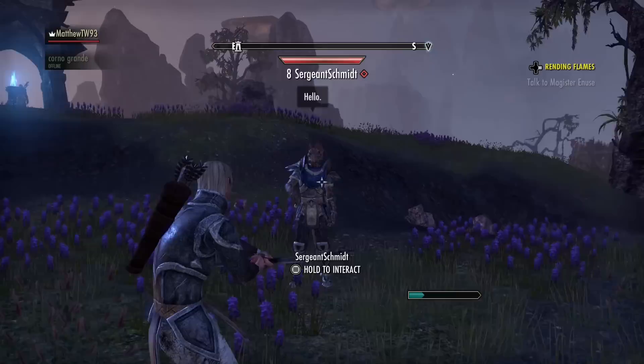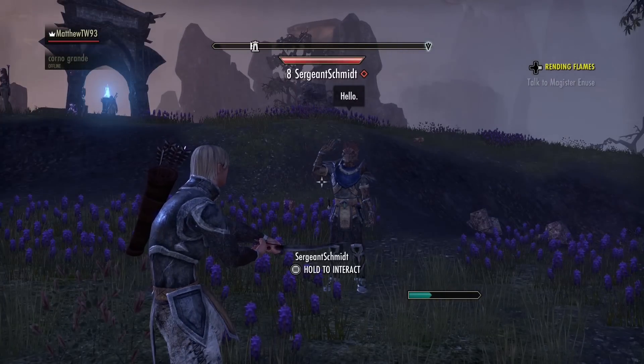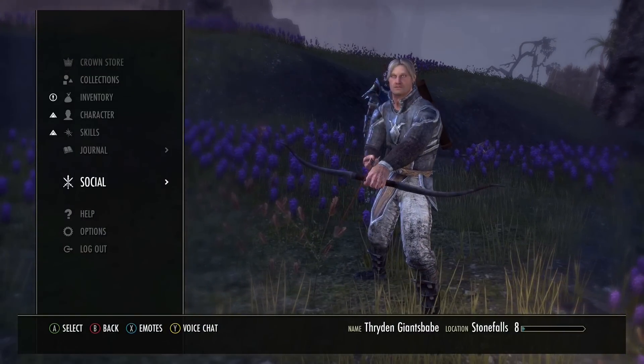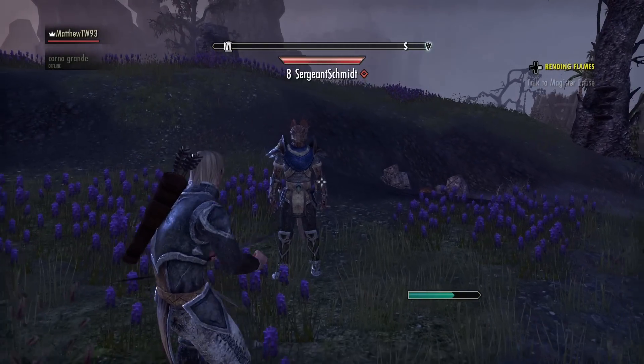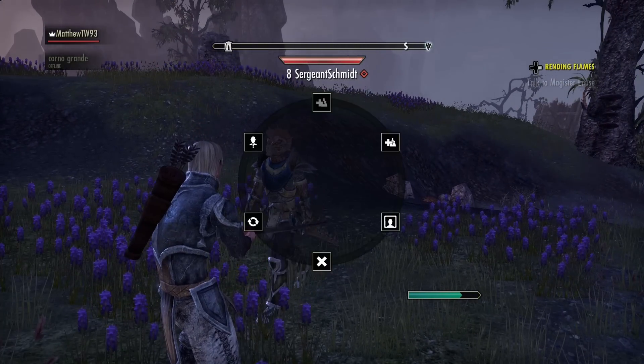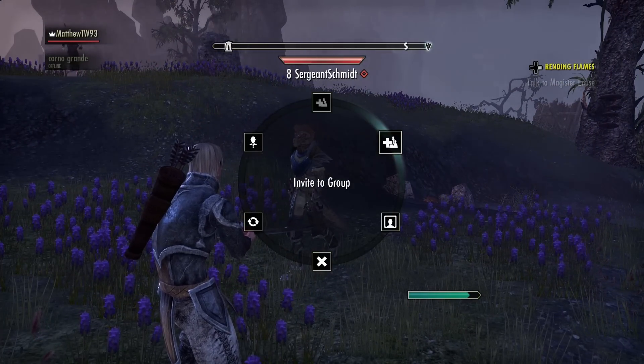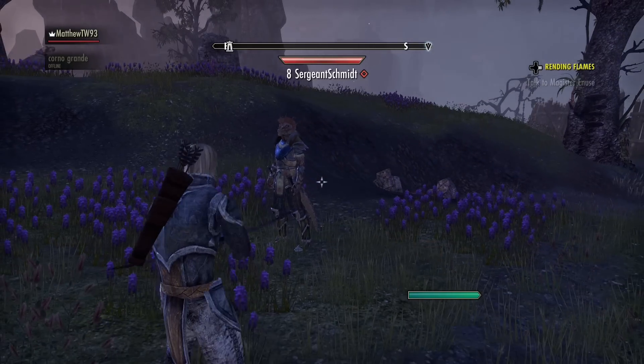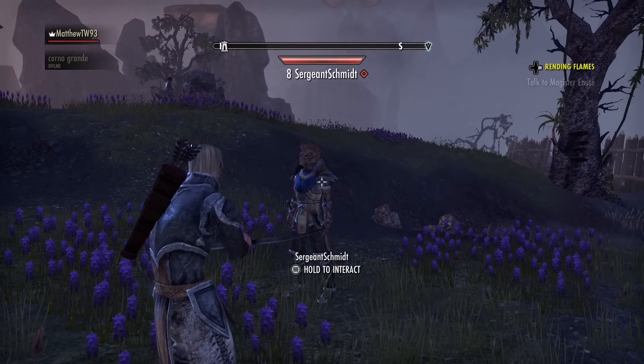So if I wanted to differentiate him as one of my friends, what I do is interact with Jack. So if I go up to Jack, I can hold the select button, I can interact, and I can invite him to a group. And this will give him the chance to accept that and he'll join my group.